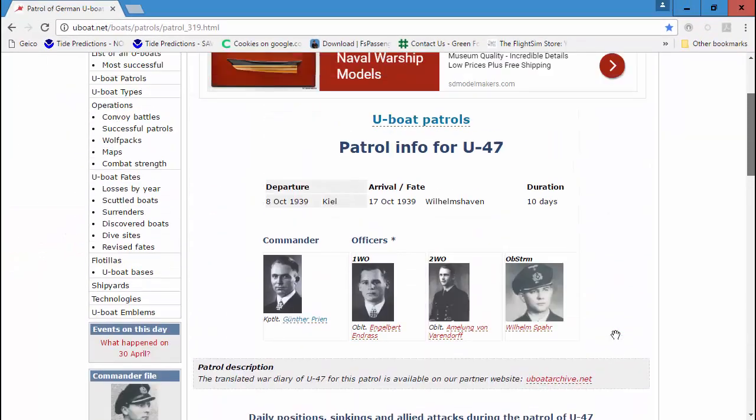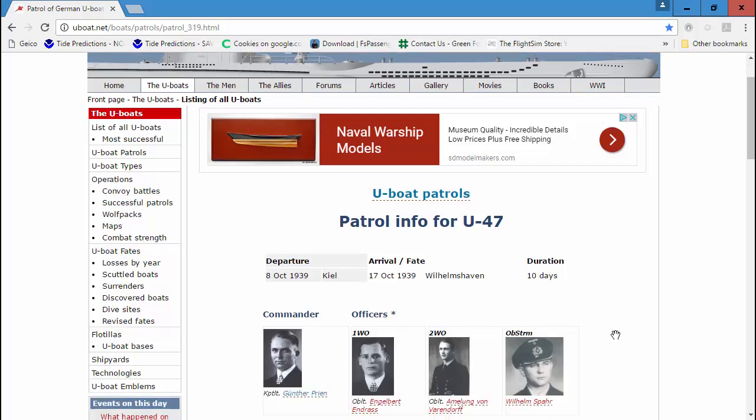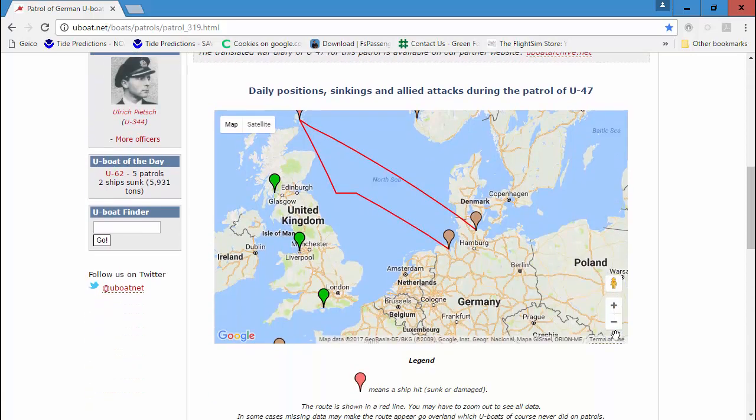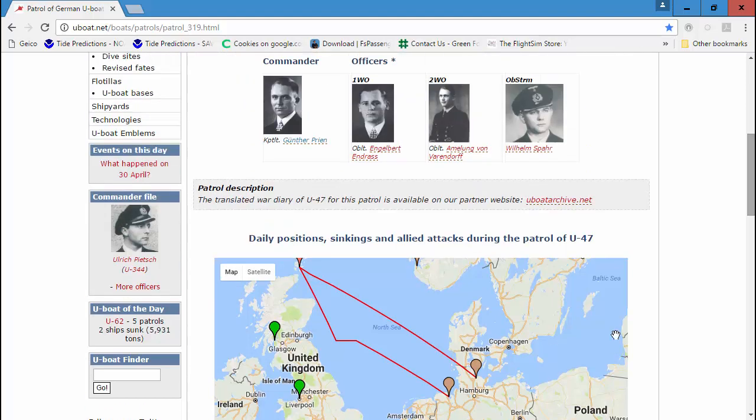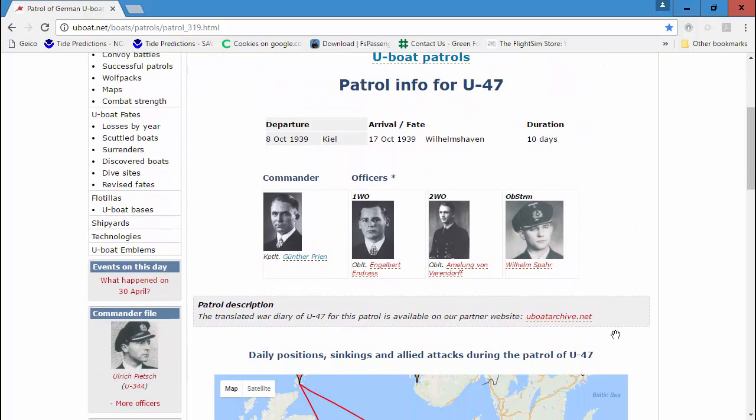I encourage you to check this website out and let me know what you think — how are you going to incorporate it into your gameplay? I think this is really cool. Give me some comments, let me know what you think, and I will see you again shortly on my patrol with U-47. My campaign name is going to be named after Günther Prien. See you then. Bye.